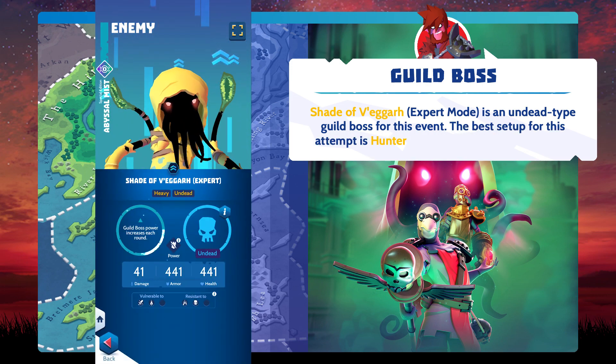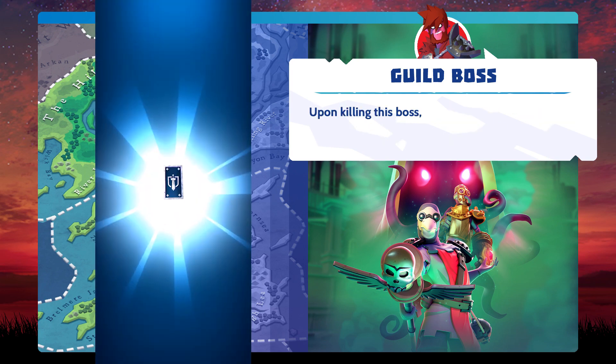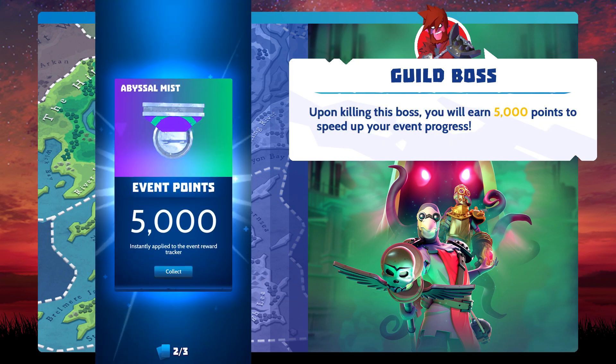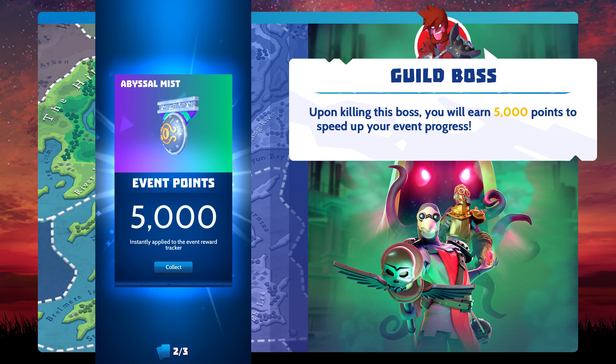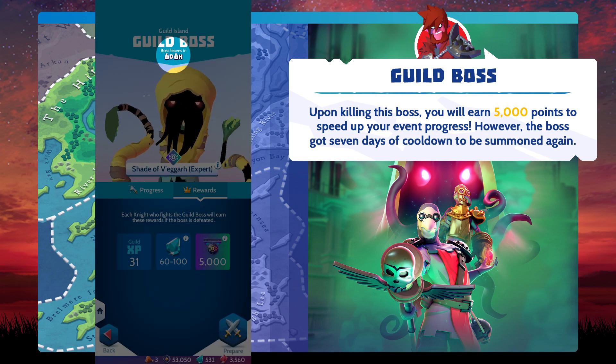The best setup for this attempt is Hunter wearing the Maverick Gauntlet. Upon killing this boss, you will earn 5,000 points to speed up your event progress. However, the boss has a 7-day cooldown before it can be summoned again.